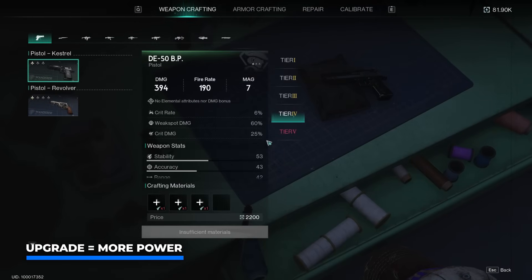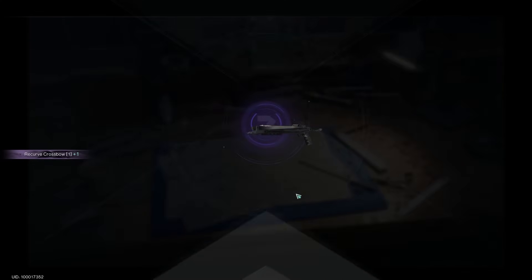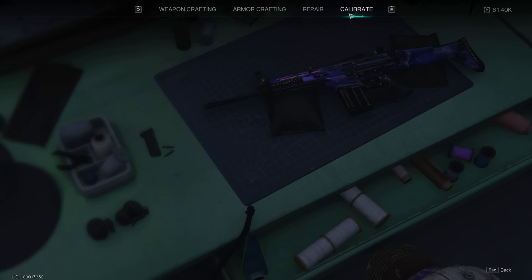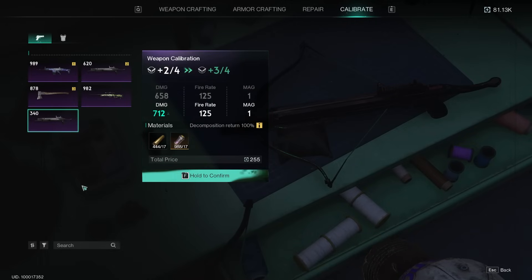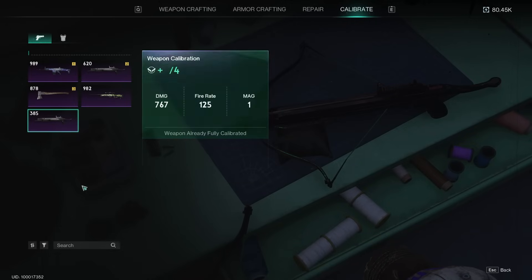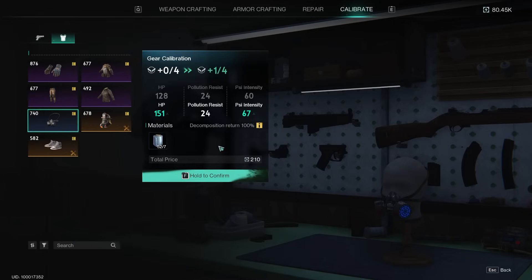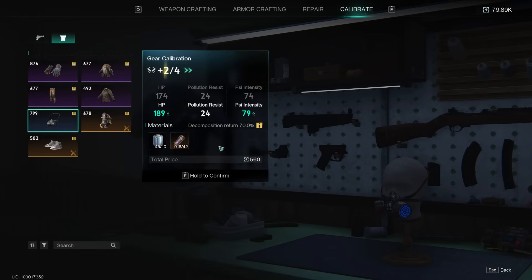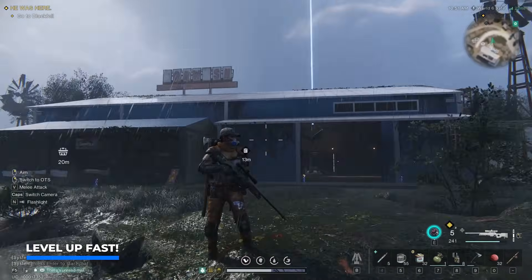If you want to become even more powerful, after crafting an item you can further upgrade your gear. Craft a tier two variant and check out the calibrate menu — throw in the item and with the addition of some materials and money you can upgrade it to boost the damage output. This can be done multiple times with precious resources to make weapons so much more powerful. The same can be done for armor, dramatically upgrading your HP, resistance, and psi intensity.